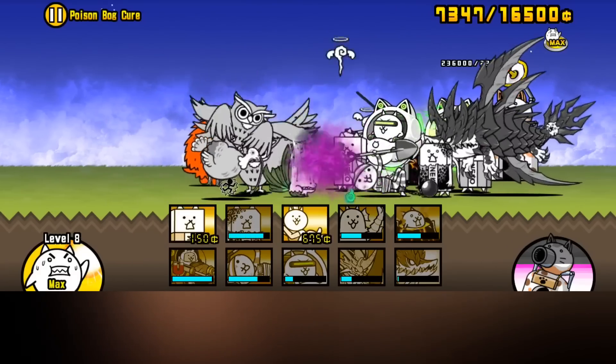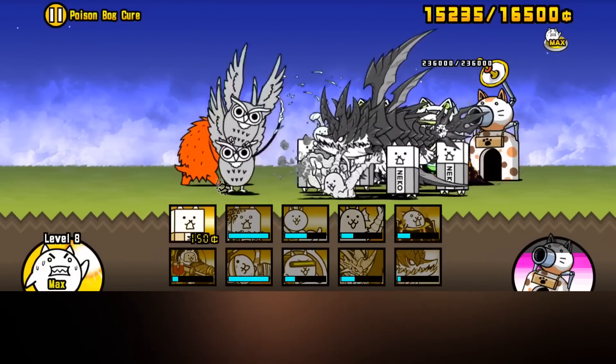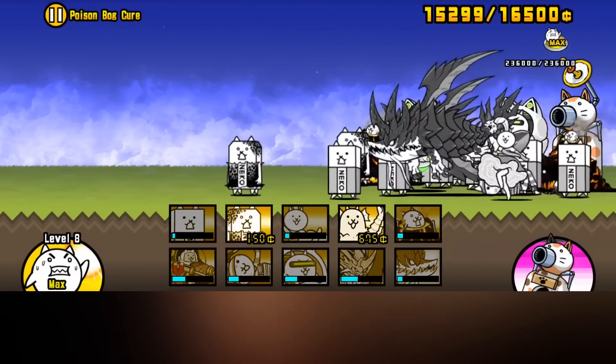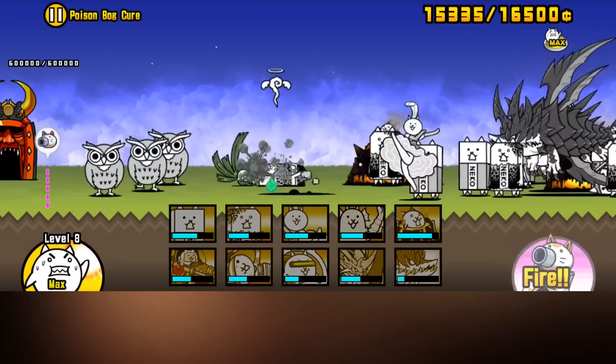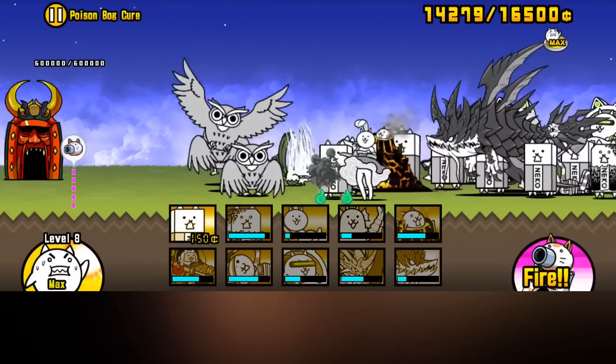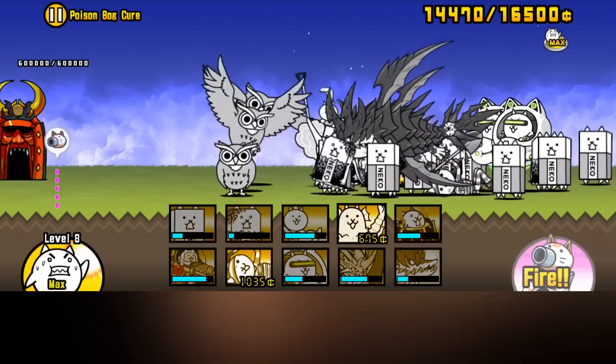Another issue is that they're a single target unit, meaning if a stage has a ton of peons or few backliners, it's hard for them to nail an enemy with their shovel. Their speed — while it might sound like a negative since they only have a speed of 5 — is actually to their benefit, as it ensures you have at least one or two on the field, and their speed isn't unusable like Professor Cat Jobs outside of their true form.